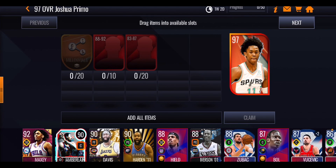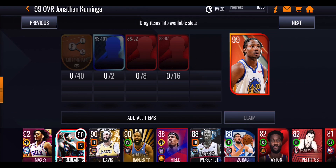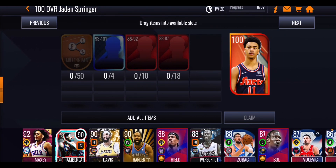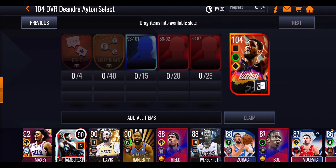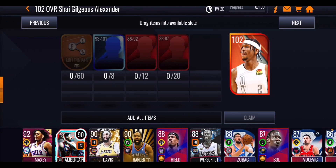Starting from the bottom of the sets, for the 97 overall you need 20 tokens, 10 players rated 88 to 92, and 20 players rated 83 to 87 — you can use past promo players, making it easy. For the 99 Kuminga you need 40 tokens, doubling from the 97. Then 50 tokens plus players for the 100 overall, 60 tokens plus players for the 102 SGA. Finally, for the top master you need 40 millennial tokens, high overall players, plus four Gen Z tokens.